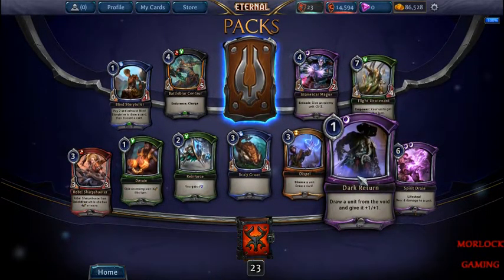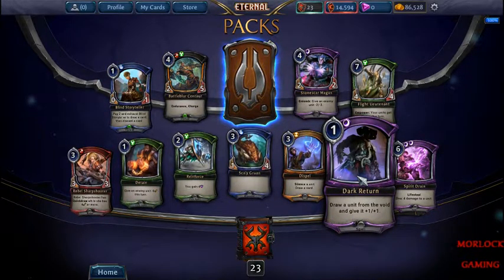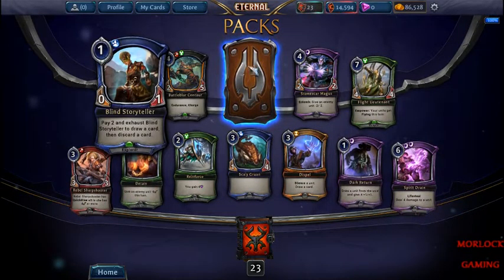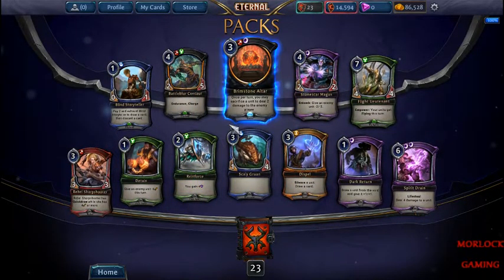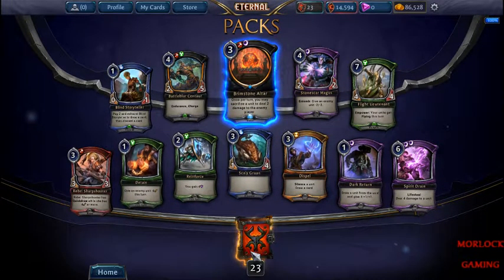Dark Return's pretty good — it brings a creature from the void into your hand and gives it plus 1/plus 1. Nothing else too good. One spread turn around, sacrificing to deal two damage — not really good.